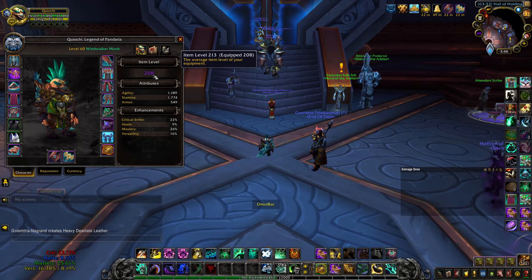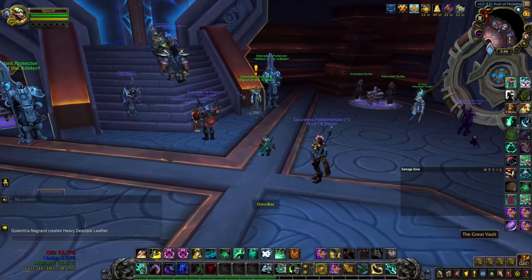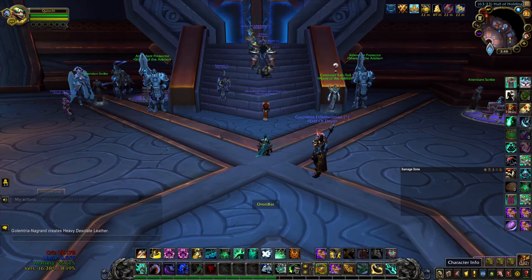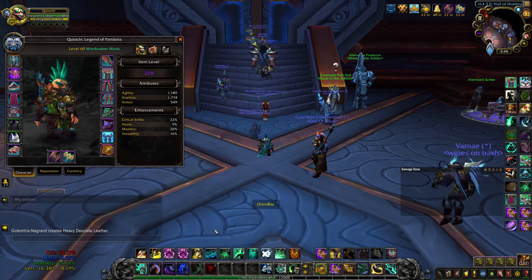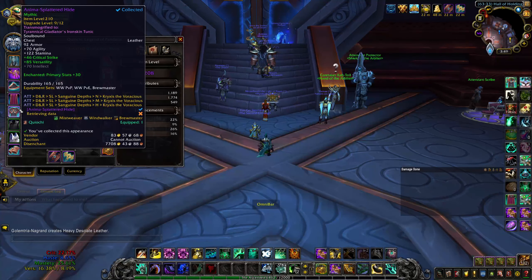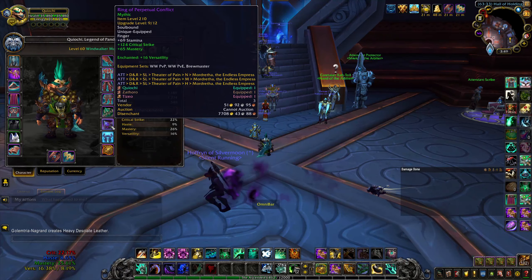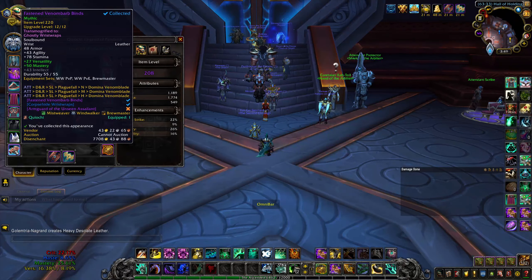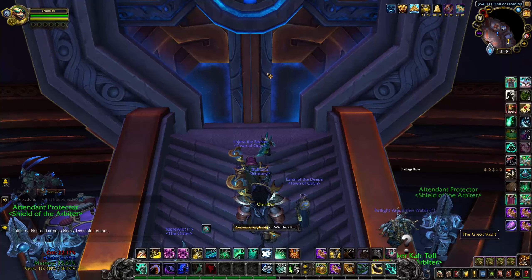Alright guys, I'm on my Monk right now. Loot spec is set to Windwalker. We are currently 208 item level with our PvP gear, but 213 overall. We did a plus 10 this week, so fingers crossed I can get something good. We're going to get a 220, so a weapon would be ideal — I know it's only four item levels higher, but that'd be cool. I guess a new ring, or new legs. If we can get some legs, that'd be decent because that's my lowest piece, other than my PvP trinket.